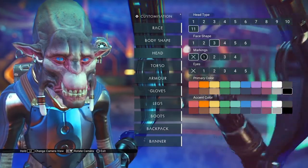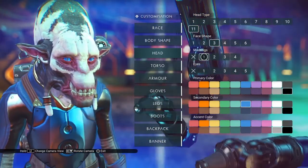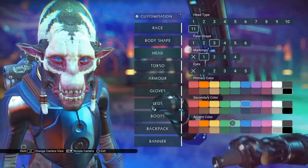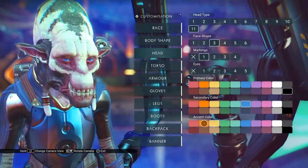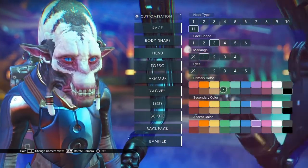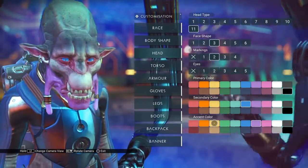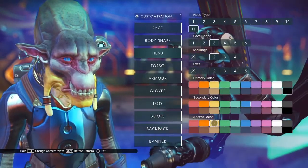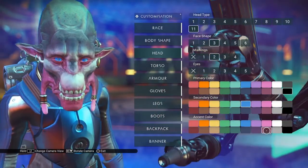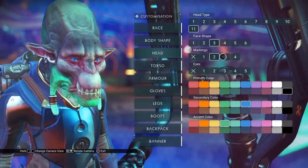The markings — this is the basic marking 0. With marking 1, you get a pattern across the dome and across the face. Let's go to markings 2. Here, with markings number 2, you can change the colors of the lower jaw. It looks a little bloody if you choose any of the red type colors.